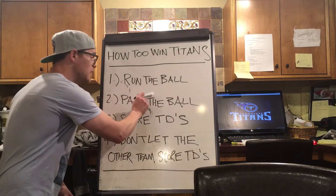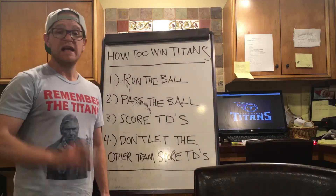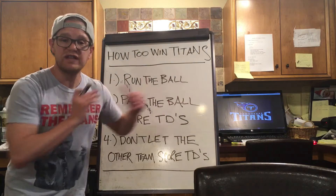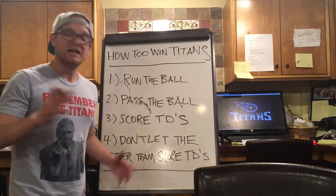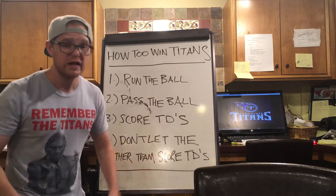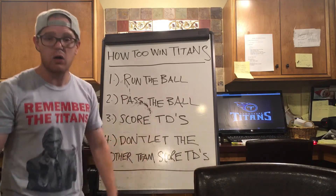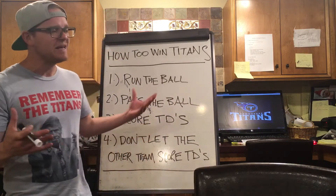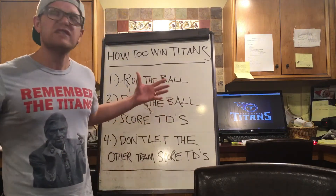Step two: pass the ball, preferably to the person that's open. That's the one with the highest likelihood that's going to catch the ball and score touchdowns — maybe move the ball forward, move the chains, as the kids say. When you throw it to the person that has two or three people on it, that decreases the likelihood chances that you're going to catch the ball. It's simple science — actually, it's math, but it's all the same. It's stuff you learned in school.